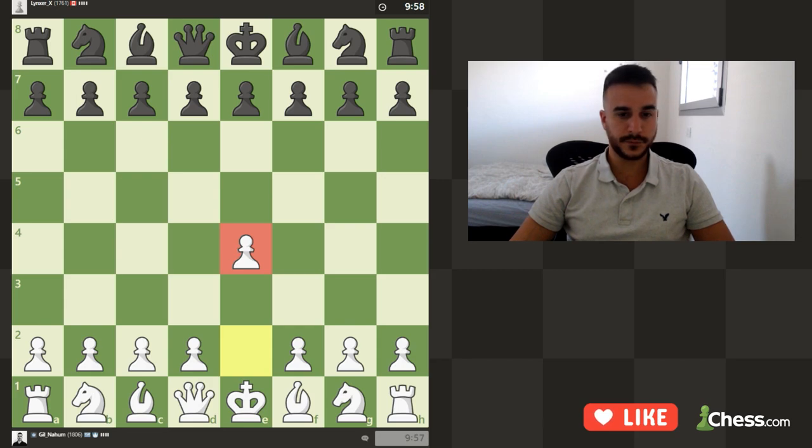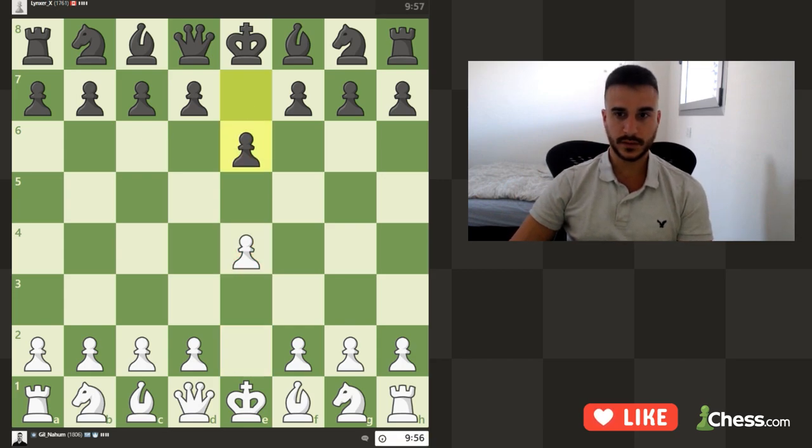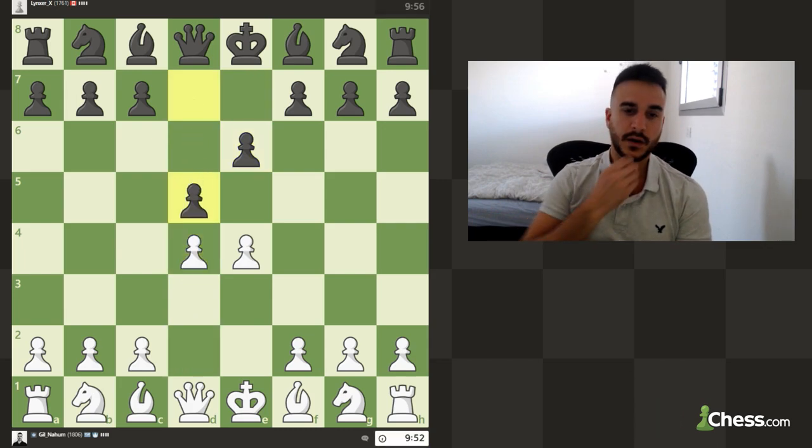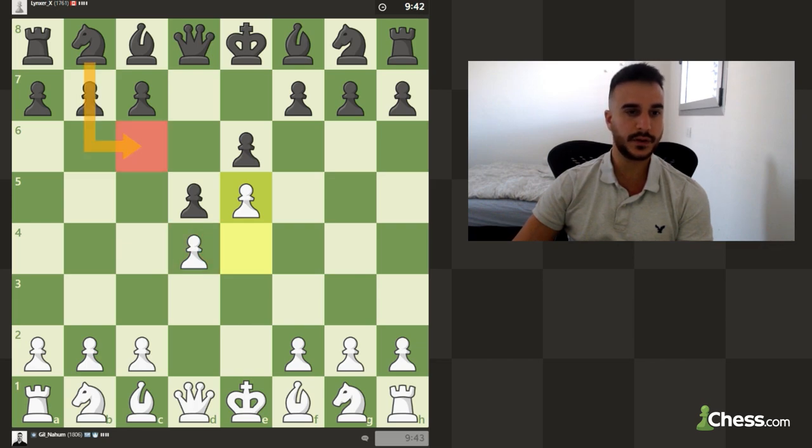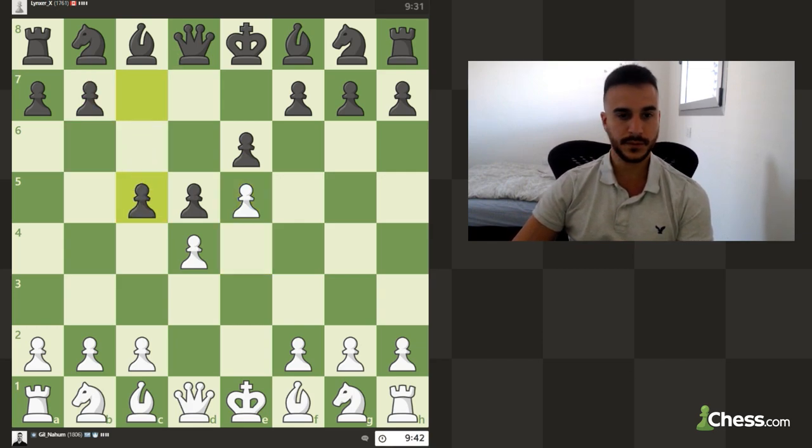Okay guys, so let's go with d4. He's playing the French. Let's play d4. We can go for the exchange, we can go for the advance, and we can also play knight c3. Let's go with the advance variation — this is a very fun line to play against the French Defense. He will try to put a lot of pressure on our position. He can play knight c6, he can go directly with c5 — this is a theory move — and obviously queen to b6. In this position, let's go c3.